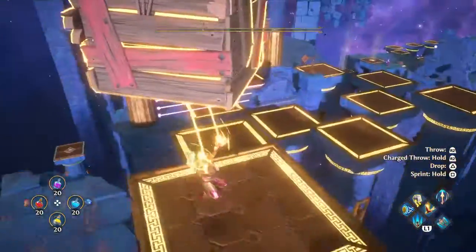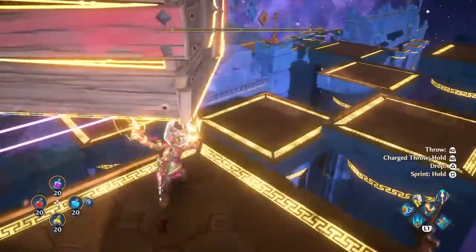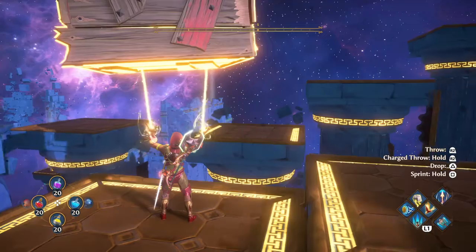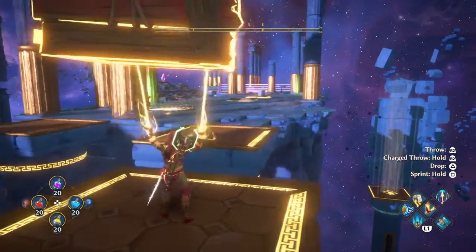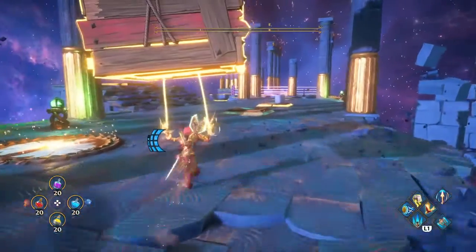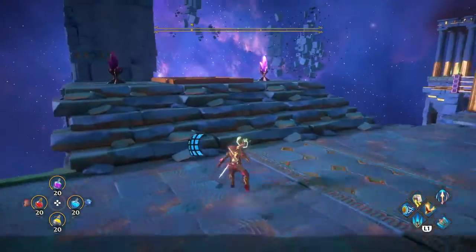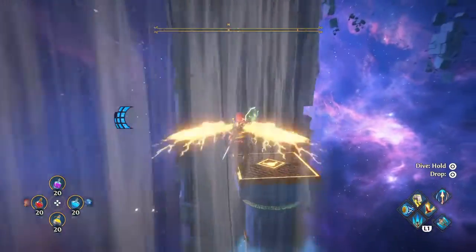Do it again and do it again. Now time to jump away from those lasers so Phoenix does not get hit and the box doesn't break — if it breaks you'll have to go back. And now finish them.